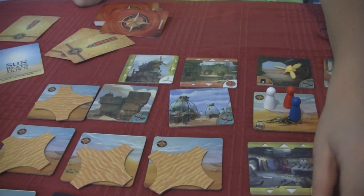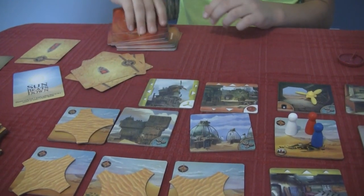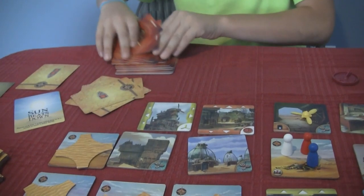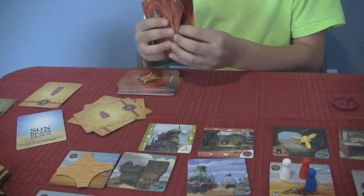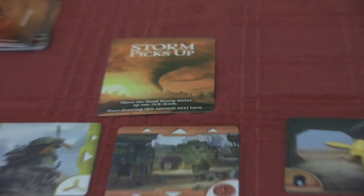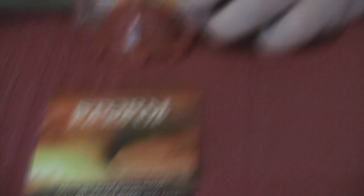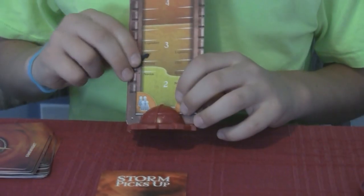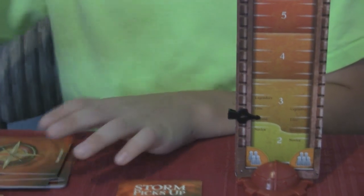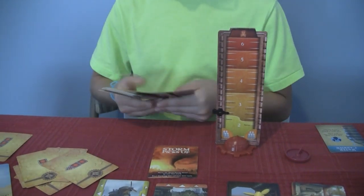What's another storm card that comes up? Storm picks up — it moves up a notch. That means we're going to draw three cards every time. So it gets a little more dangerous throughout the game.